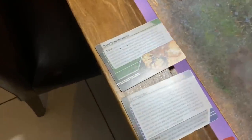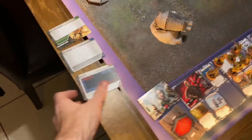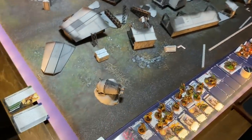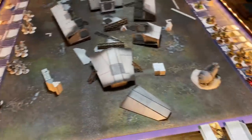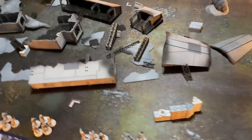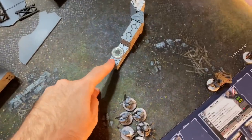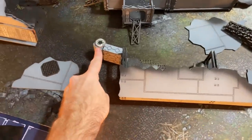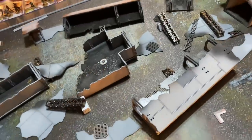We went with Key Positions, Rapid Reinforcements, and Disarray. This takes place from the blue player Sean's perspective, so he's going to have that corner and this corner. I'm going to have the other two corners. We decided to mark the Key Positions — since it can be any terrain piece, we started with some of these crates. This one was just 2mm outside of my deployment zone. Sean did something similar with one just 3mm out of his deployment zone, and of course the center piece is right there.